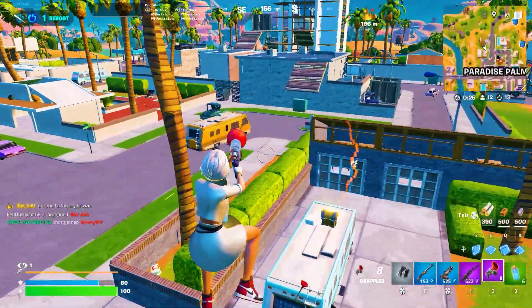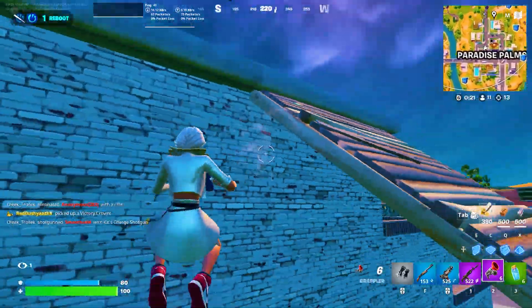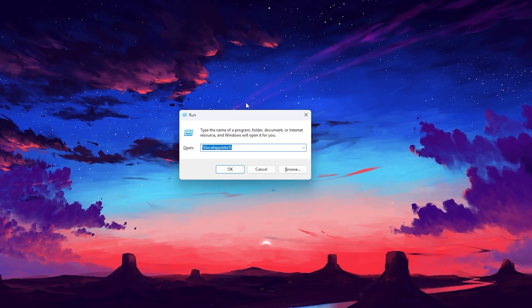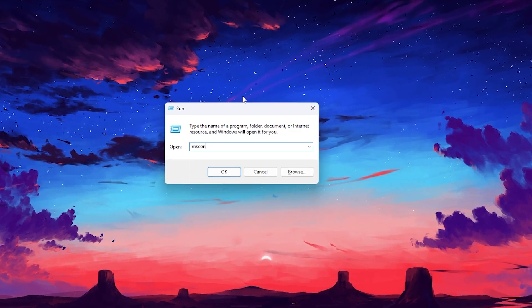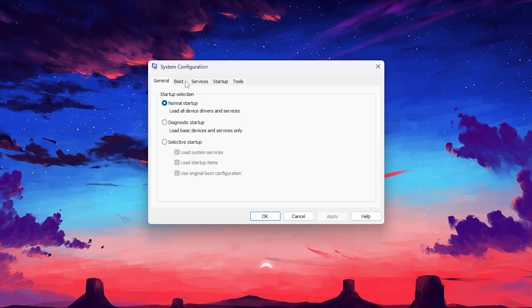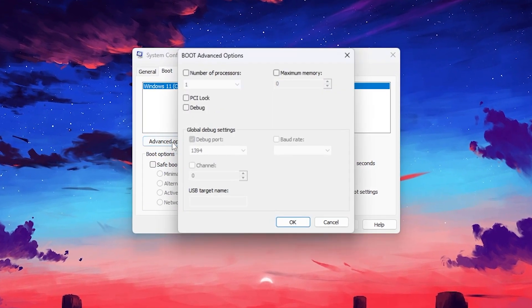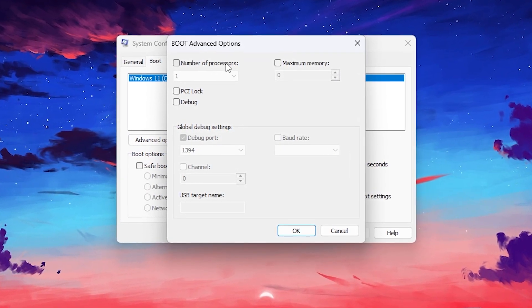In the very first step, we need to enable all the CPU cores on our Windows. Press Windows+R together from your keyboard to open the Run window. Type msconfig and hit Enter. Now go to the Boot tab, then Advanced Options, and under there you will find the Number of Processors option.